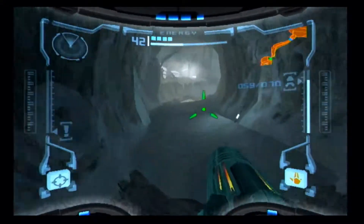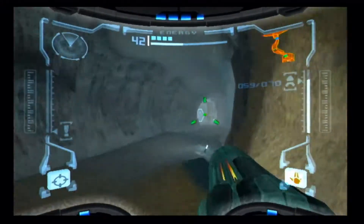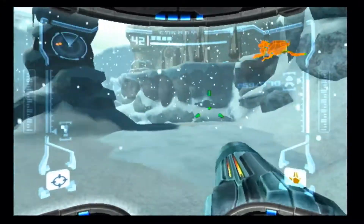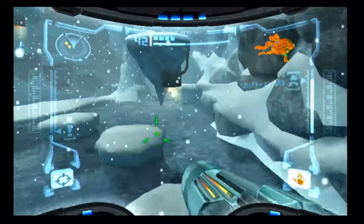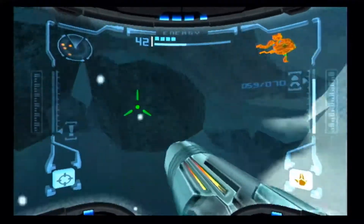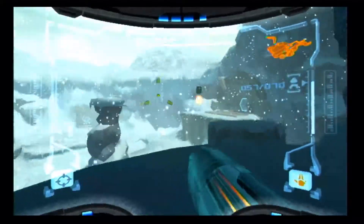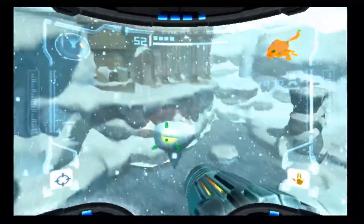Invaders mine the depths in their greed — forge a path through a tunnel of the great poison to claim the Artifact of Newborn. You cannot sequence break that one, by the way — I tried. You will die. Even if you have 13 energy tanks, you will die. Not only will you die, but it will be very painful while you die. Within about five seconds I had lost six energy tanks. You will not have the time to get where you need to go.